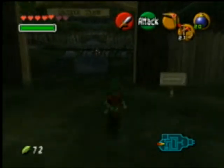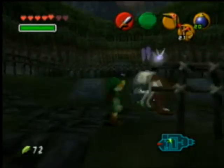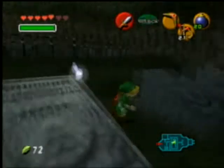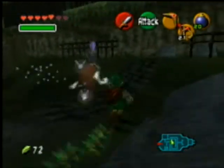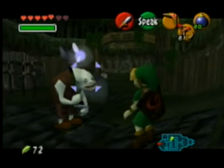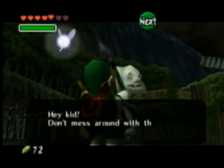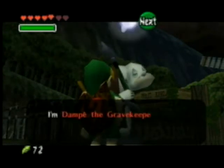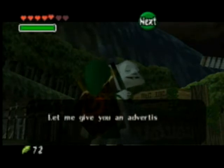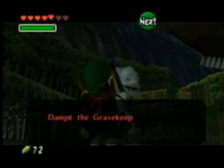Now, this is the graveyard — we actually have not been here before. There's actually a way that in one of these graves you can get a free Hylian Shield. Unfortunately I forgot about that, but that's okay because there's an abundance of rupees. Now, this is where you pay the grave digger — if you pay him ten rupees, he'll dig, and whatever his spot is, in one of those spots there's a Piece of Heart.